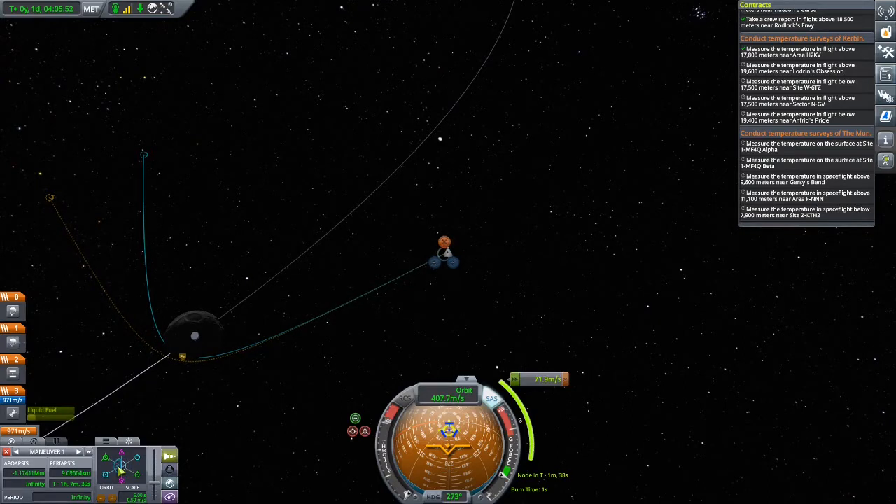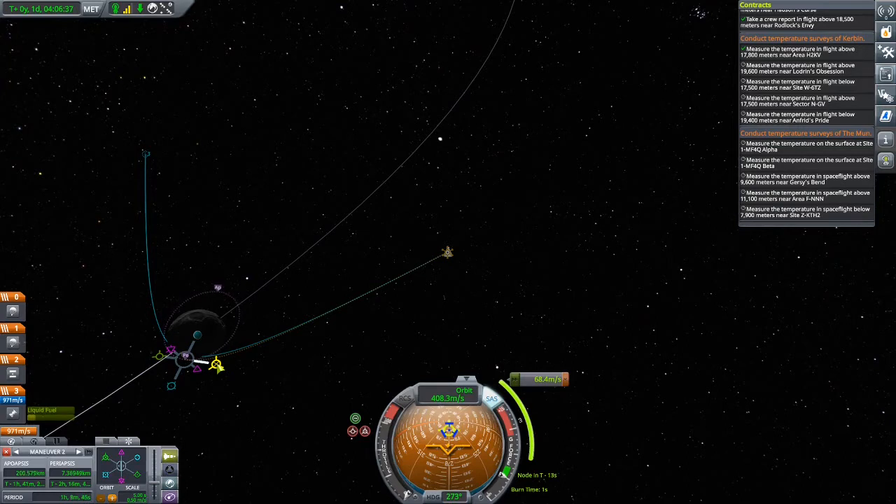The burn time is essentially nothing. We want to get to a periapsis of about 7.3 kilometers — below 7.9, so 7.3 sounds good. Then once we're there, we want another maneuver to brake and lower the apoapsis to 7 kilometers as well. I love how you can combine these maneuvers and the orbits get fancy looking.